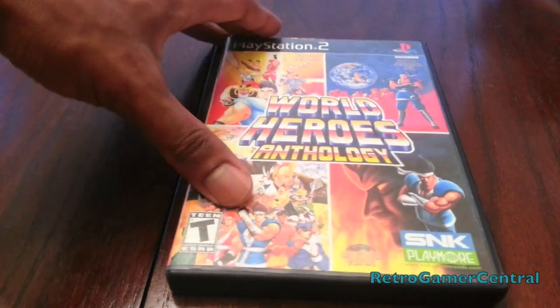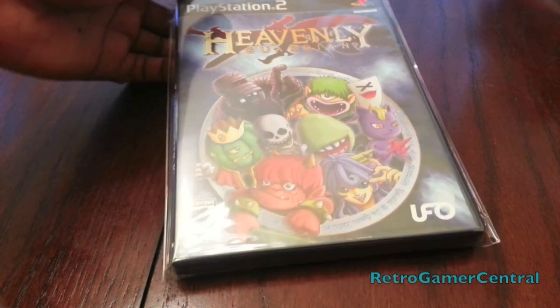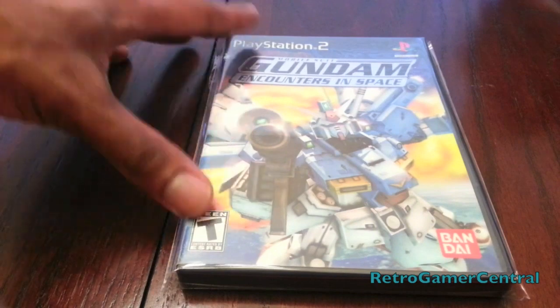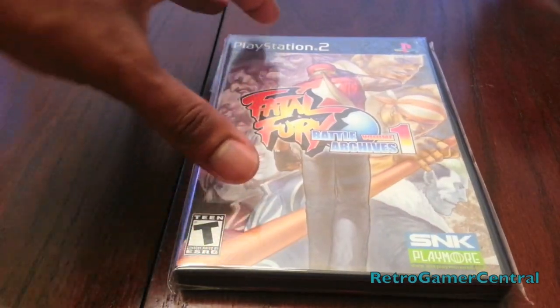World Heroes Anthology. Heavenly Guardian — this game was also released for the Wii. Bloody Roar 3. Mobile Suit Gundam: Encounters in Space. Tidal Legends 2. Fatal Fury Battle Archives. Art of Fighting Anthology. Working Designs action title — Gun Griffin Blaze.